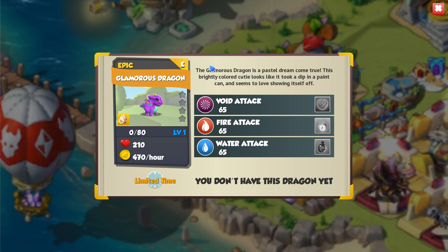So this is an epic. The glamorous dragon is a pastel dream come true. This brightly colored cutie looks like it took a dip in a paint can and seems to love showing itself off. My, don't you just love yourself - kind of like the Aphrodite then.